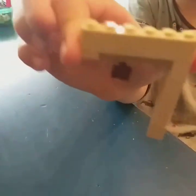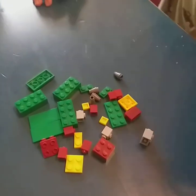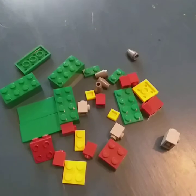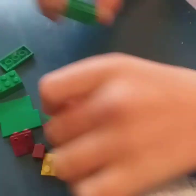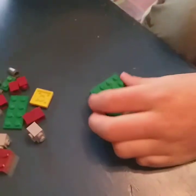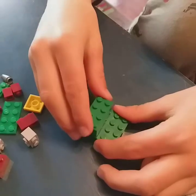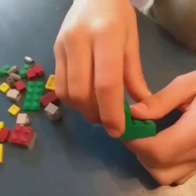Next let's move on to the sniffer. Here is every single part we're gonna need. First, grab four 2x3 green bricks and place two next to each other, then one on top.